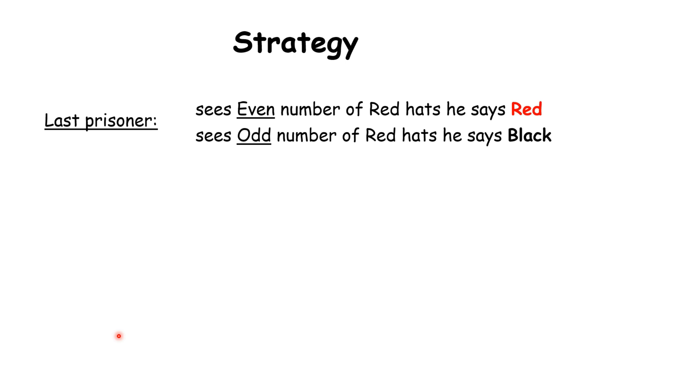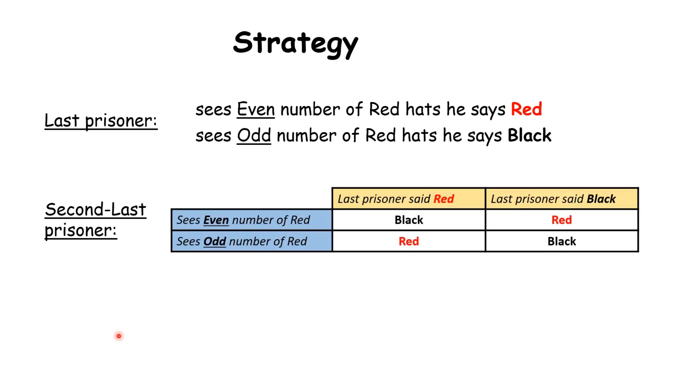The last person follows this strategy. Now the second last person hears what the last prisoner said. Let's say the last prisoner said red — that means from 1 to 99 there were an even number of red hats. The second last person will count the number of red hats in front of him from 1 to 98. If he sees an even number of red hats, that means he is wearing a black hat, because if he was wearing a red hat the count would decrease by one — even would have turned to odd. But he is also seeing an even number, just like the last prisoner, so he must be wearing a black hat.